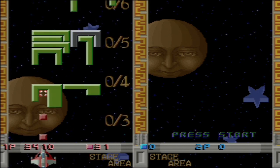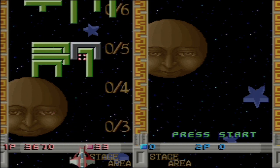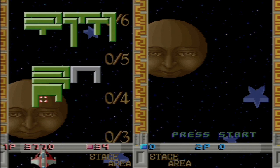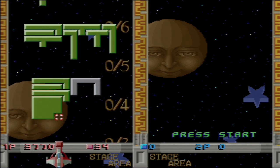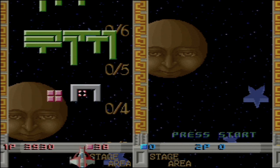Much like Tetris or other puzzle games, as you progress, the speed gets faster. This grey blinking block will delete all the blocks on the screen, so when I shoot these — see what happens — all the blocks go away.